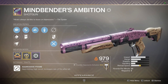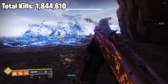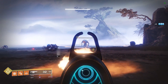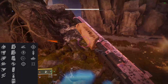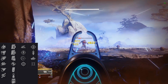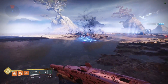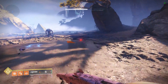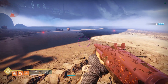Coming in at number three, we have Mindbender's Ambition — are any of you surprised? It is currently sitting at 1,844,610 total kills. I've made multiple videos on this shotgun already, so I won't go too in-depth, but I'll quickly go over the two god rolls. God roll number one: Full Choke for column one, Assault Mag or Accurized Rounds for column two, Snapshot Sights for column three, and Quickdraw for column four. God roll number two — my personal favorite: Hammer Forged Rifling, Accurized Rounds, Slide Shot, and Quickdraw. This shotgun is widely used because it's a hard-hitting aggressive frame that can one-shot Guardians very consistently. It's also the only shotgun that can roll Slide Shot and Quickdraw together, which are two fantastic perks for shotguns.